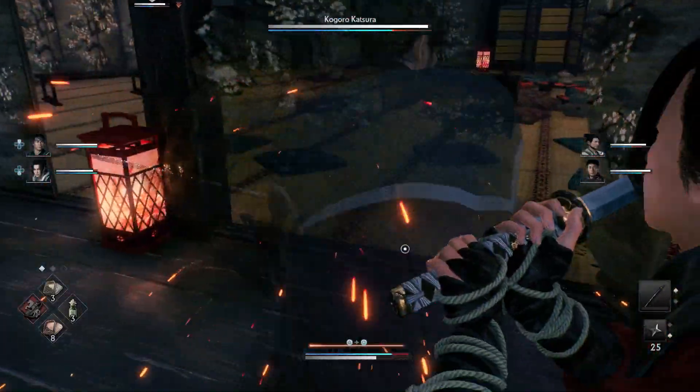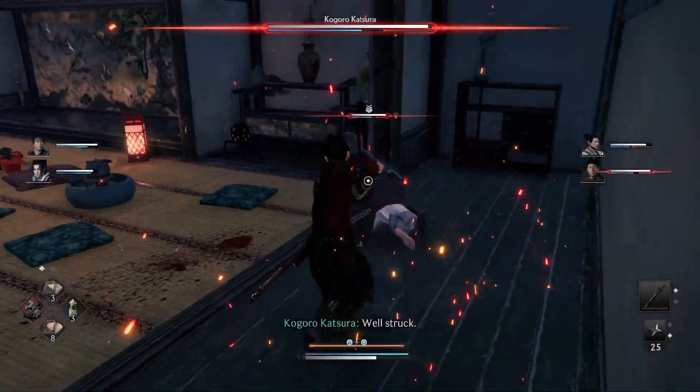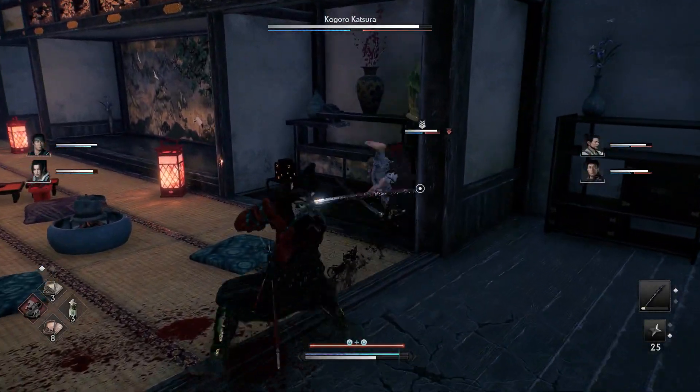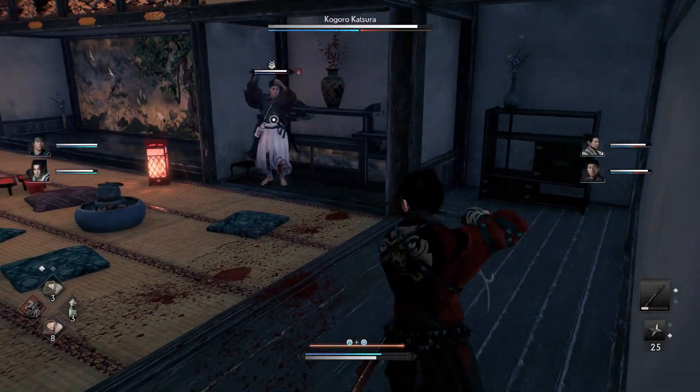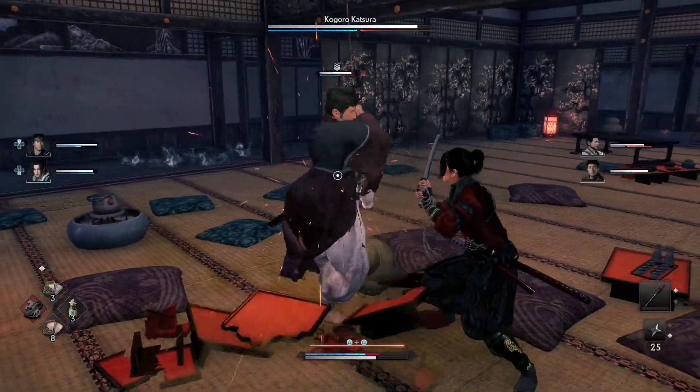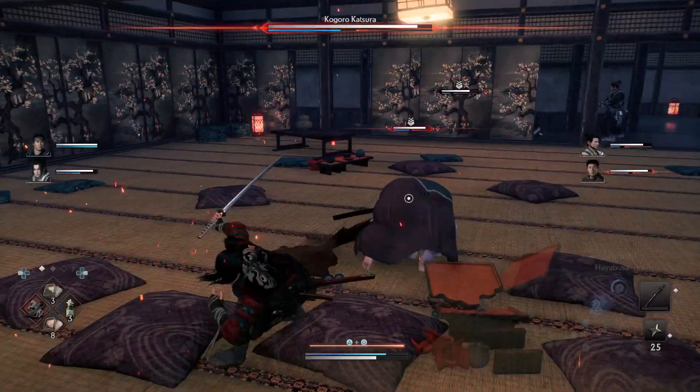This guy has combos going into red attacks. It's usually four-hit combos and then the fourth hit will be a red attack. Sometimes he does have three hits. There's also this bottle — be careful because that's oil.